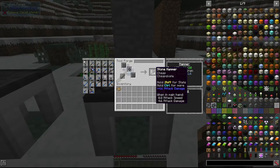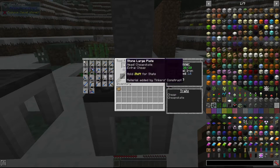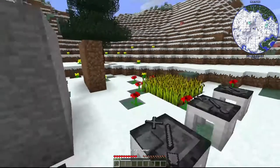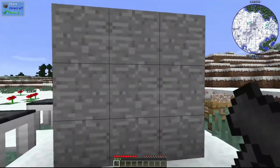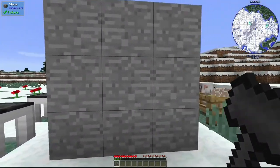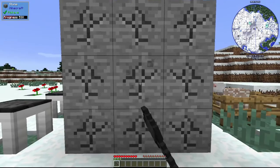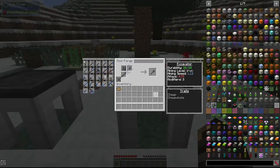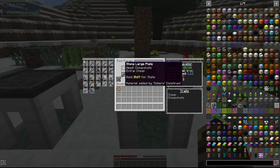Now we have the hammer. This takes a hammer head, two large plates, and a tough tool rod. It acts as a pickaxe but mines a three-by-three area, as you can see by the highlight — if I mine this stone it will take out all of these blocks. Great for clearing big areas. Now we have the excavator, made with an excavator head, a large plate, a tough tool rod, and a tough binding.